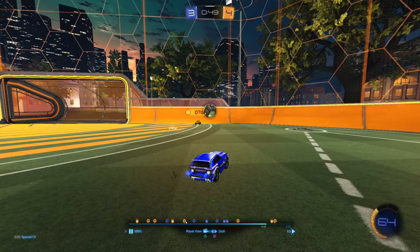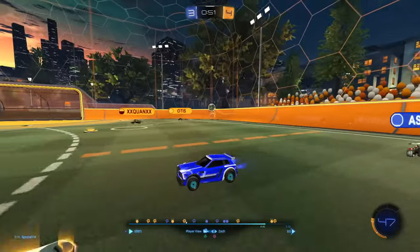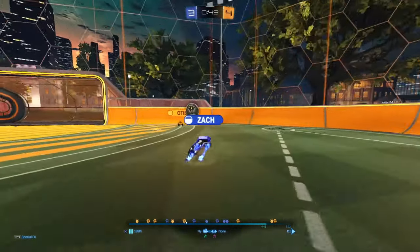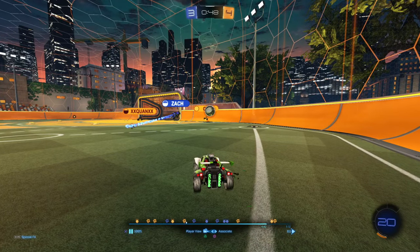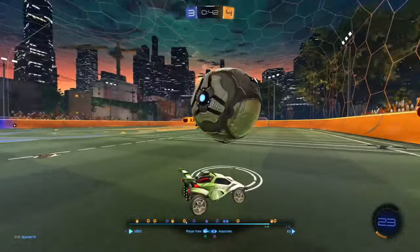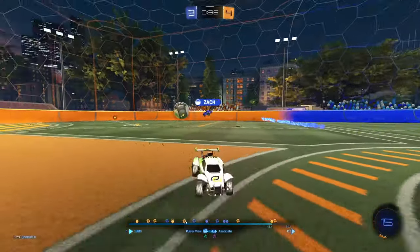Don't like this play from the blue Octane. In twos, especially now that you can see your teammate's boost, if your teammate is low on boost or very close to you, never slam the ball off the backboard. Always take a low 50 here — creep up and take a single jump low 50 to keep the ball in the corner rather than launching it backwards. Instead it launches backward and now we're in an awkward position, though catching it like that is the right play to make.